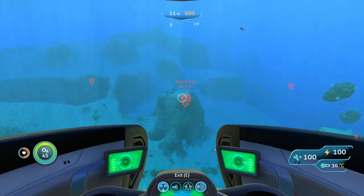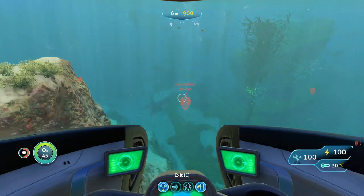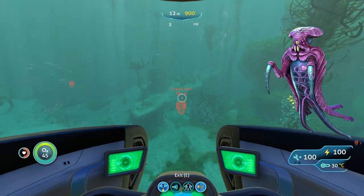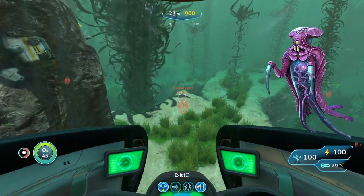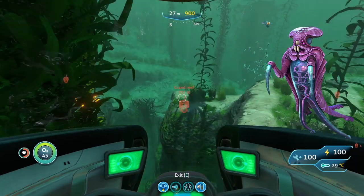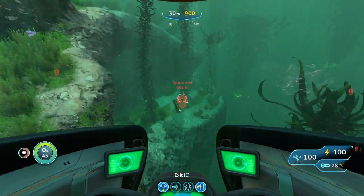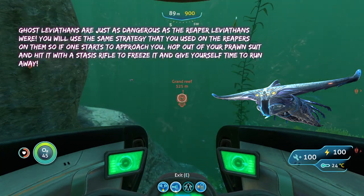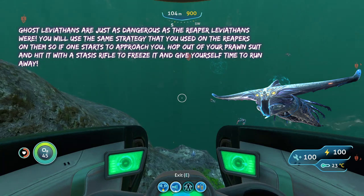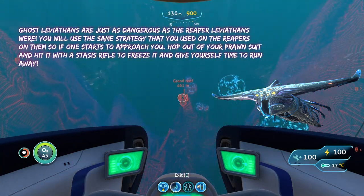Other than that, you're going to bring your stasis rifle, your knife, and your sea glide. The only two threats you'll run into here are warpers, just like at the last spot — they can teleport you out of your prawn suit, so you can either attack them with a knife until they warp away or run away on your sea glide. The newer threat here are ghost leviathans, which are just as dangerous as a reaper. So if one comes after you, just jump out of your prawn suit, hit it with your stasis rifle, and run away.